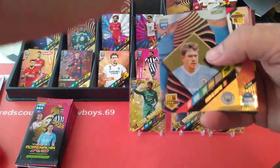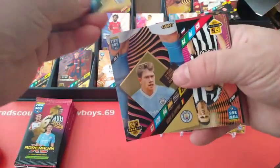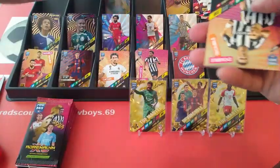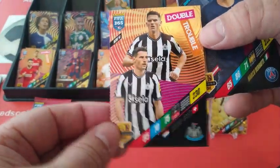Oh, we got another Giant! KDB! Let's see — can we fit them together? Nope, there's one missing. But here's another KDB Giant — so we got two Casimero and two KDB. Not bad at all! Double Trouble Newcastle — Cher and Botman.